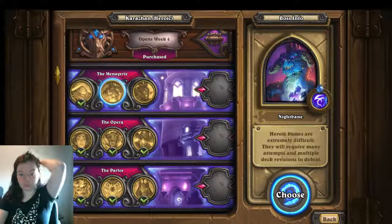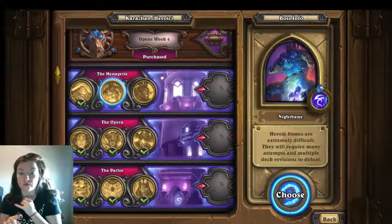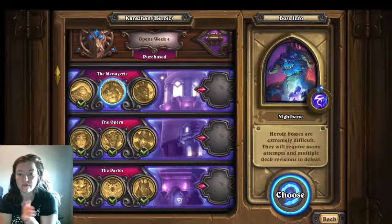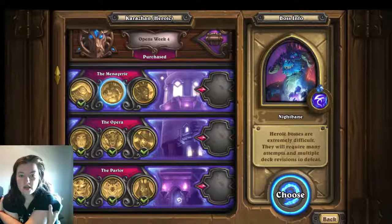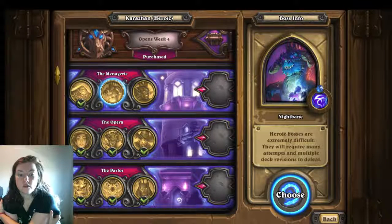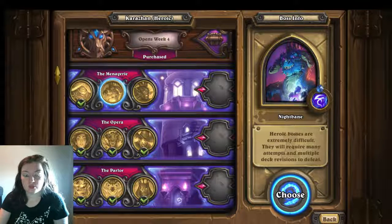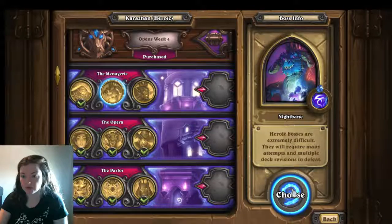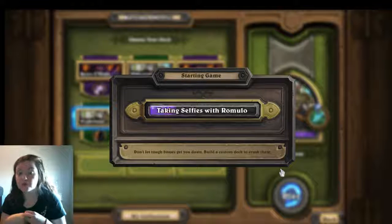Also, this cardinal counter is Sylvanas. Keep freezing trap in your first hand, especially if you have Gadgetzan Auctioneer too. Some small tips: if you don't have Alexstrasza, go for Ragnaros or Nefarian — Ragnaros first, then Nefarian. Malygos and Ysera are good. Leroy Jenkins is a good finisher. Keep in mind the board before playing Call of the Wild — we want to play Alex first and then Call of the Wild. That is our ideal opening hand. I foresee a lot of free starts, but we shall see.